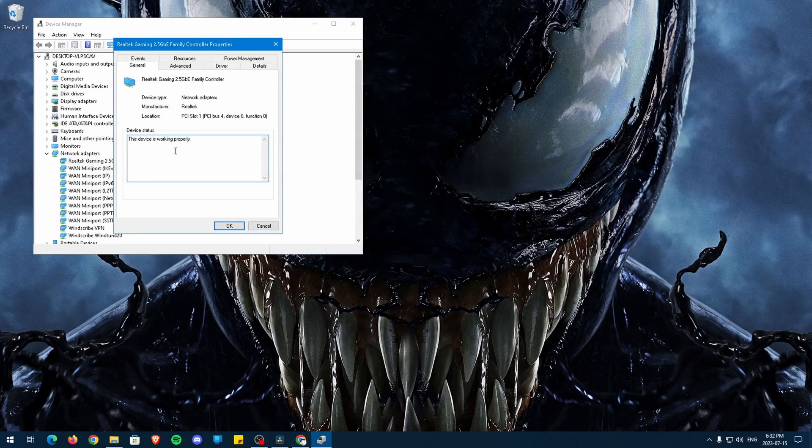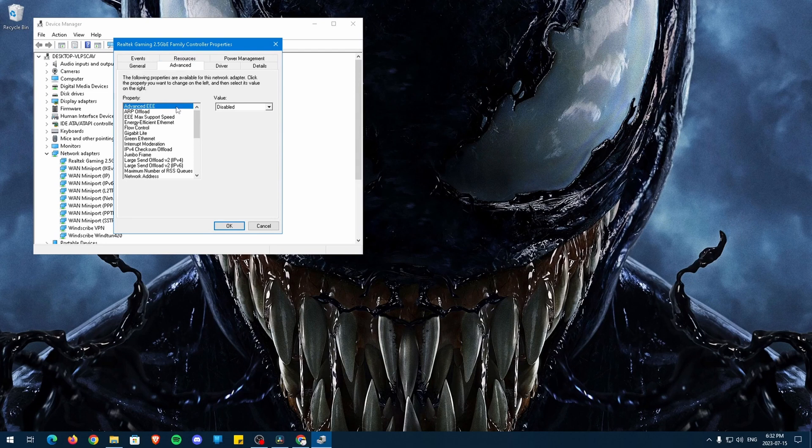Go to the Power Management tab and uncheck these settings, and then go to Advanced Settings. Here, anything with offload, or anything that indicates a speed reduction, go ahead and disable the setting. I'll have the settings I change on screen. For me, the settings 802.3az EEE, Max Support Speed, and Speed and Duplex had different options. For these settings, select the highest speed option available. I'll be choosing 2.5 gigabit.